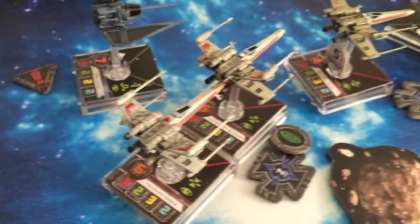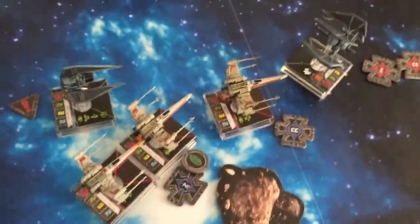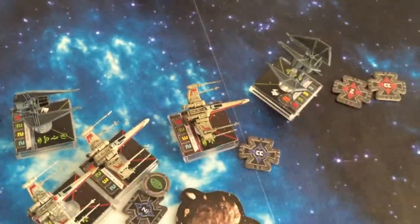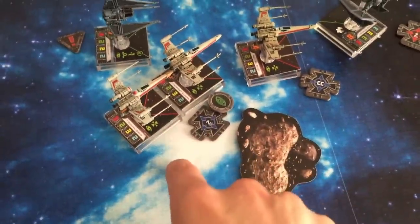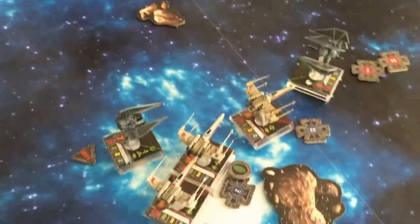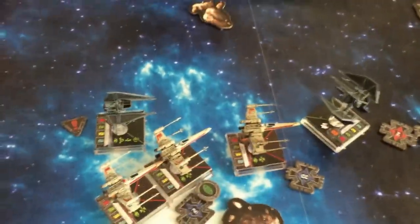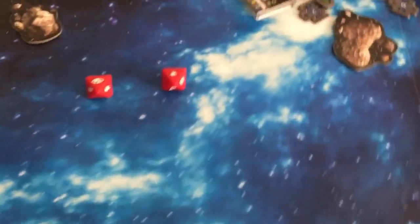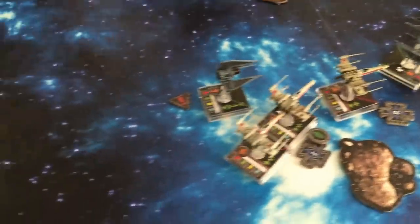Starting with the pilot skill six in the back — Garven Dreis — at range two. I have three attack dice. I rolled two hits and a focus. You've got an evade and a focus, so Rexler takes one damage — down to two shields. Three shields and three hull — you're down to two shields.